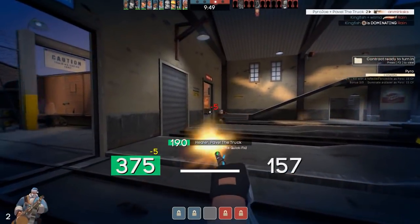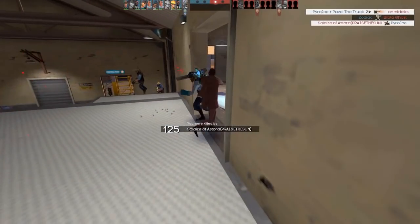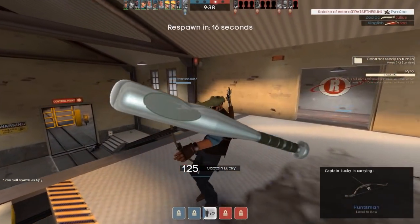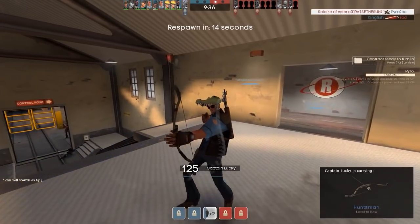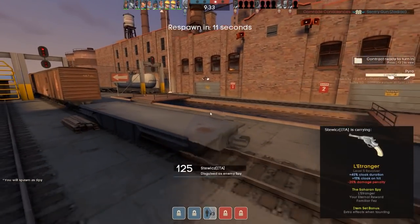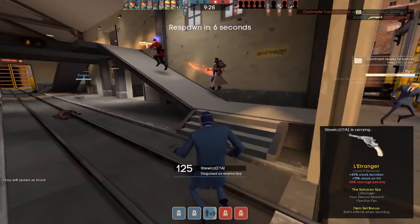Of course we need weapons with the loadout — that's what really starts to fill up the cost. Working from the bottom up, we have a Strange Specialised Killstreak Bat — just a stock bat. It costs 13 refined or $0.71, which is a very good price for a specialised killstreak item. You get the sheen and the killstreak counter, so it's a pretty good price.